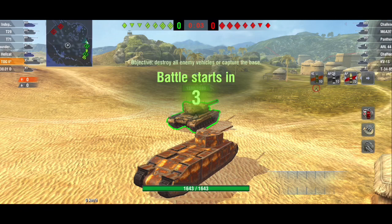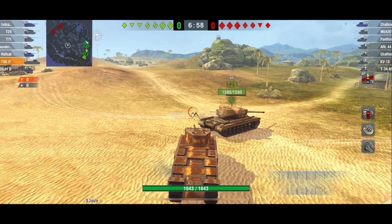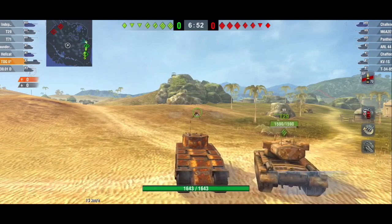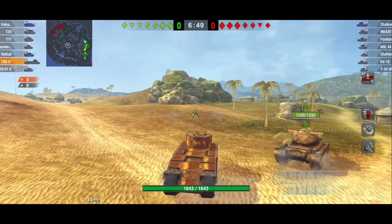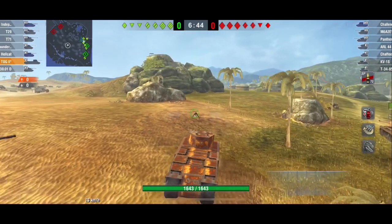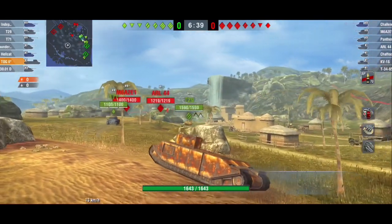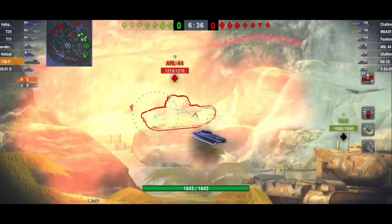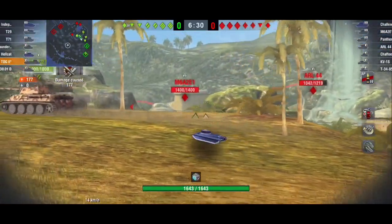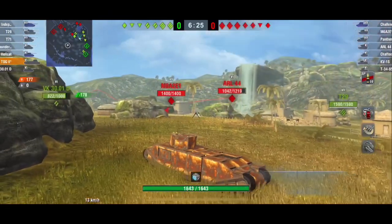Second game, TOG. Once again, very slow tank. I really like going to this center point over here. You want to try using the landscape and environment as much as you can for protection because your tank doesn't have a lot of armor, so you can't rely on that very well. Trying to cross and go way over on that side just leaves me way too open. Got a shot off there, but I'm detected, so I'm trying to get behind some cover.